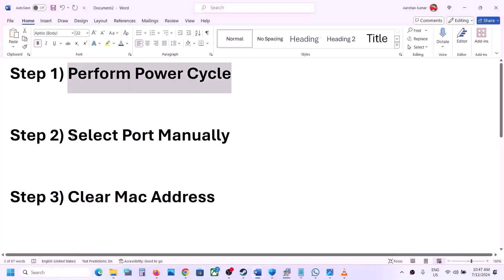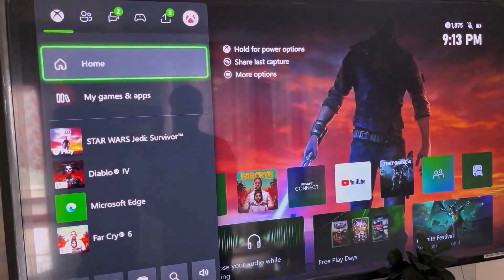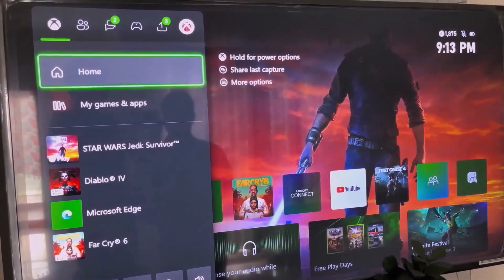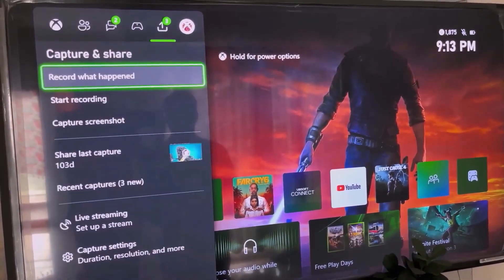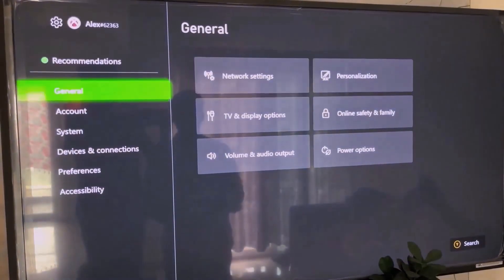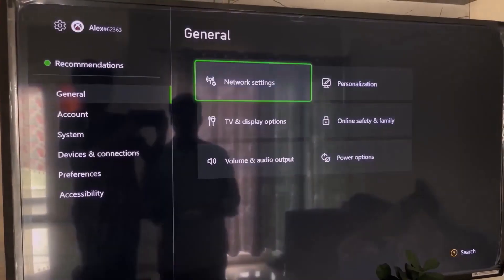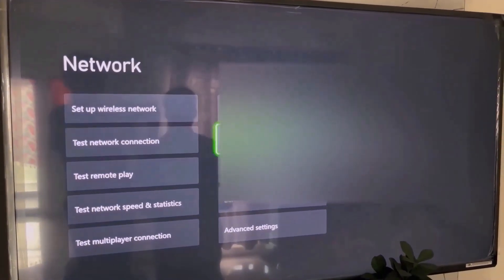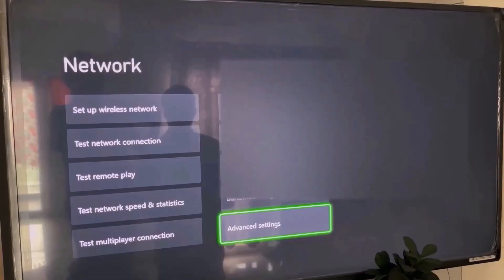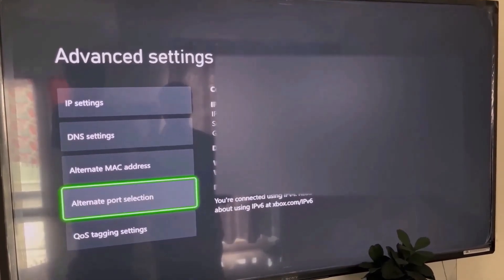The next step is to select a port manually. Go to the home screen, press the home button on the controller, and at the top go to your profile. Go to Settings, then General. Under General, go to Network Settings, scroll down, and select Advanced Settings. Once in Advanced Settings, go to Alternate Port Selection.